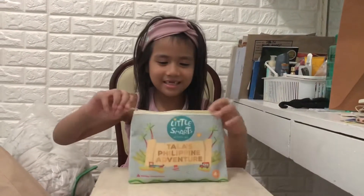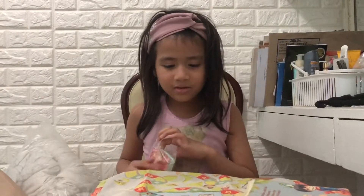Let's see what's inside your activity kit. There's a map, cards, game, die, and tokens.